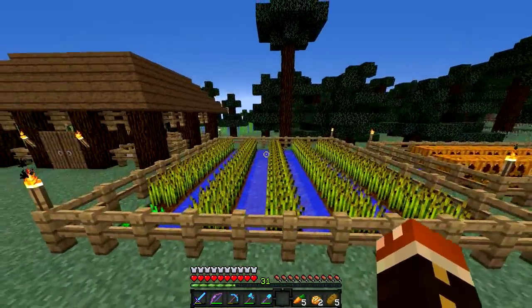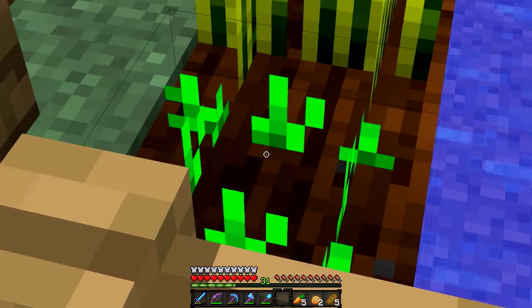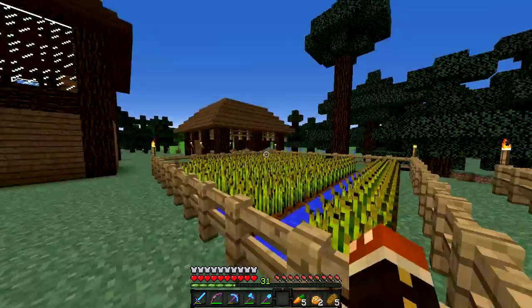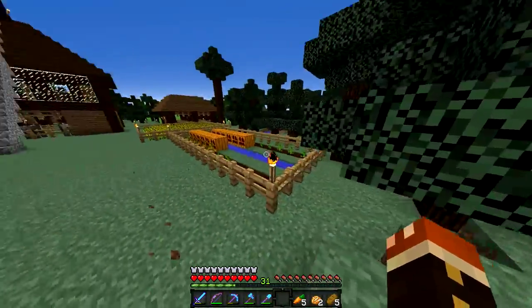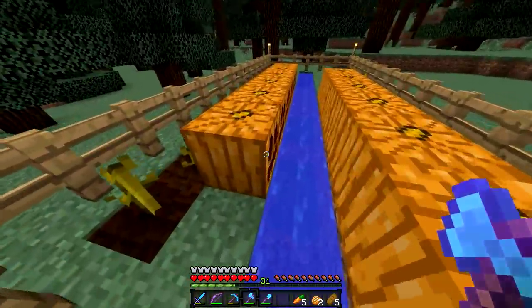My entire wheat farm is fully grown. The only thing that isn't grown is this one patch of potatoes that I'm growing to fend for myself, and these are the baked potatoes that are the result of that small potato patch. Besides the giant wheat farm, I've also set up a little bit of a pumpkin farm — we're going to go over here and harvest some of these pumpkins today.